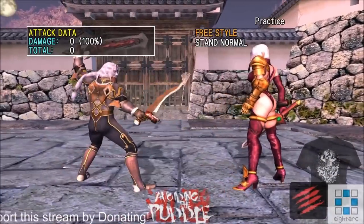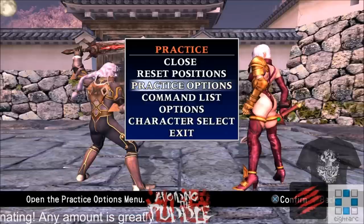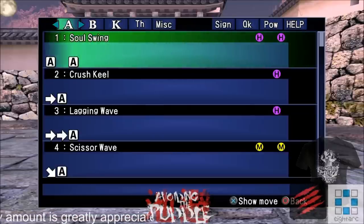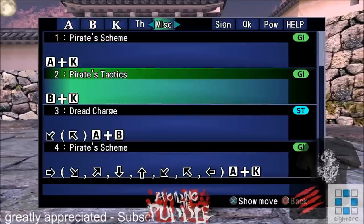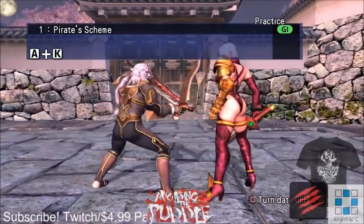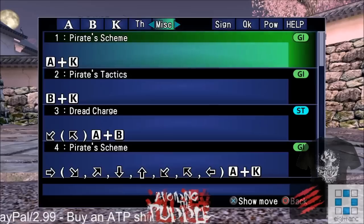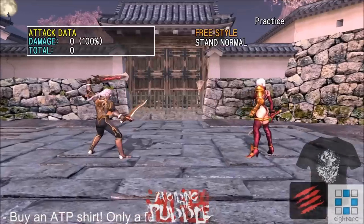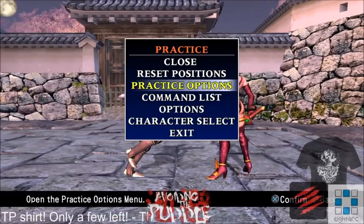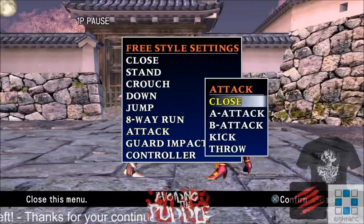However, I would like to hope that this bug can be fixed. So let me show you what it is. Basically, Cervantes has a move that I think is called Pirate Scheme — yeah, Pirate Scheme, A plus K. It's in the move list. I'm showing you this so that you know it's not some manipulation of the game system. It's actually just a simple move.